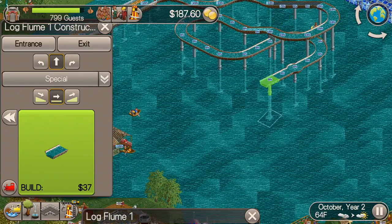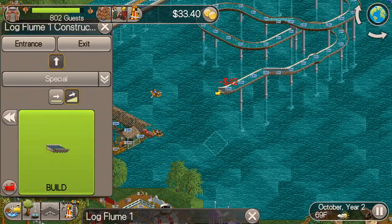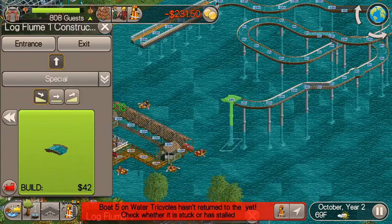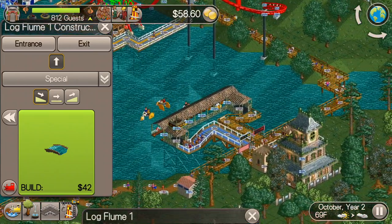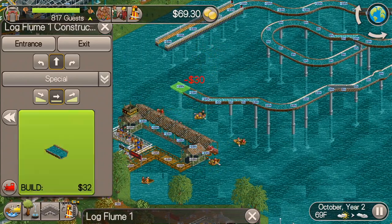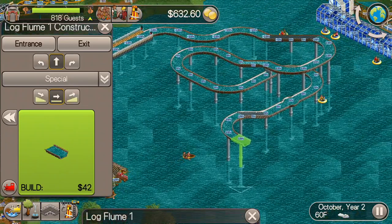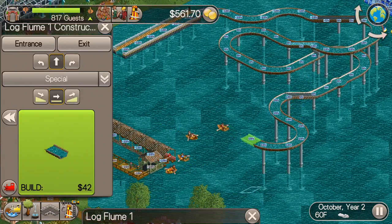I always like to put a reverser turntable in my log flumes, especially before a big drop. I'm kind of experimenting with where I want this ride to go, and I'm thinking about putting the drop here. Looks like one of the tricycles isn't getting back, but we'll take a look at that later. I want enough time to put in another turntable so that the boats will all be turned back the right way when they go back into the station platform.